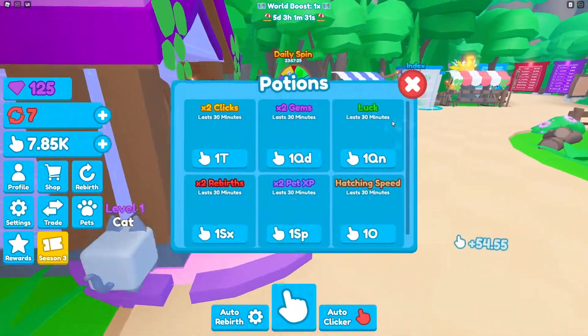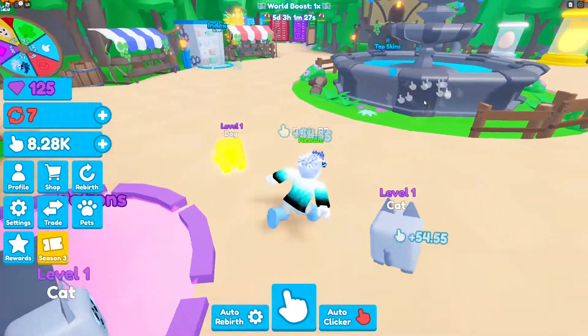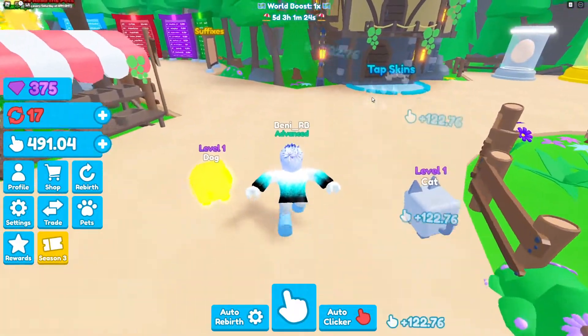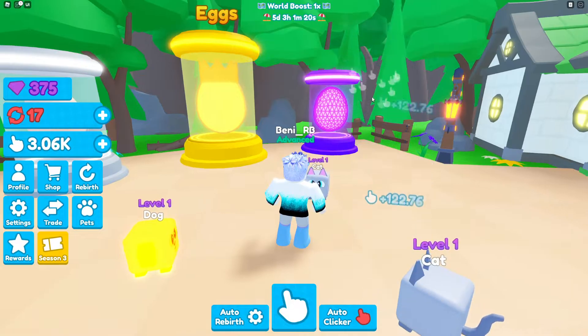What about the potions? Potions are probably... 1 trillion. I need 1 trillion clicks. Rebirths - 10 Rebirths. There you go. Things are now 10 times easier.